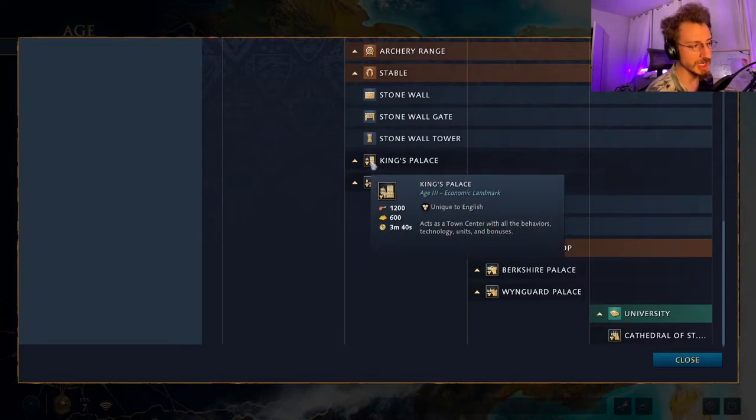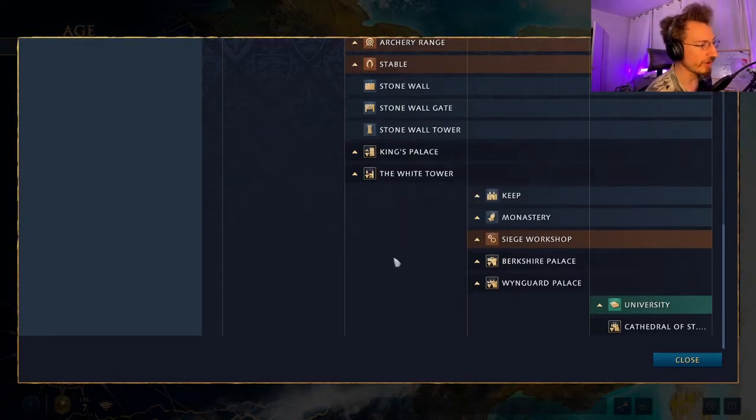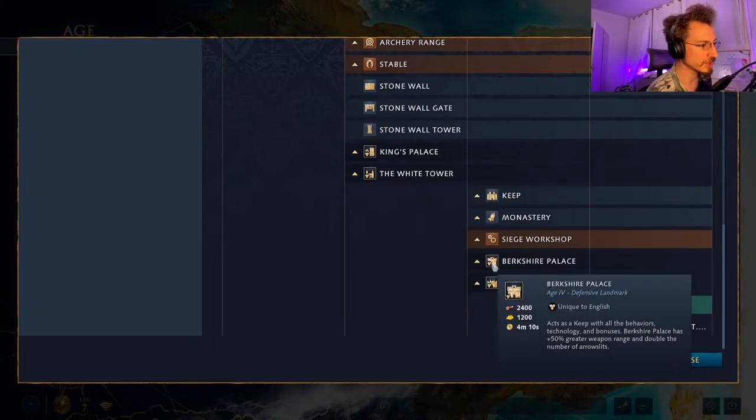The safe option is obviously the town center: build up your economy, get a second town center, build more villagers and resource gathering. Whereas the keep is a more military option. In the Castle Age, you can choose the Berkshire Palace, which acts as a keep with all the standard behavior, technology, and bonuses, but also has 50% greater weapon range — a more powerful keep.